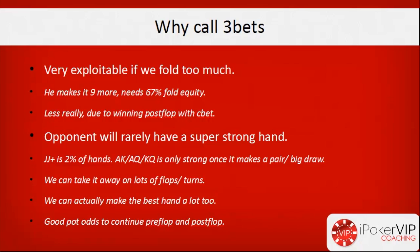We also have very good pot odds to continue when he free bets. If he makes it 10 total, we call seven more into a pot of about 14.5 big blinds — a great pre-flop price. Post-flop he's usually going to bet half-pot, giving us a great price again: if the pot's 20 and he bets 11, we're getting 11-into-31. We don't need much equity to justify continuing. People play very straightforwardly in free bet pots — often c-betting around 80% and then only two-barreling with big hands or big draws, checking and folding with air or weak showdown value.